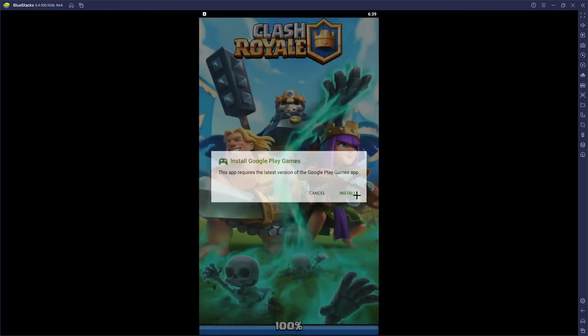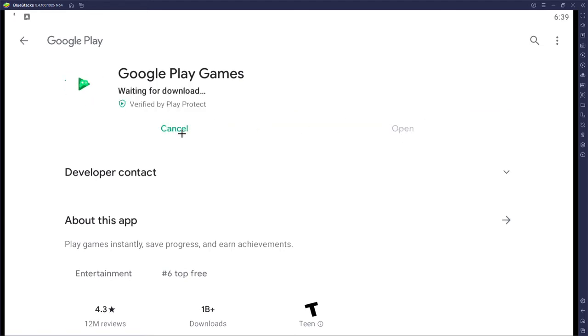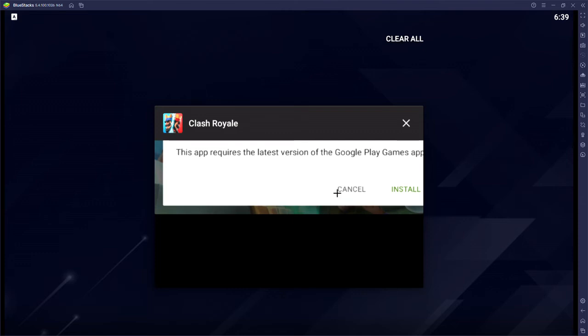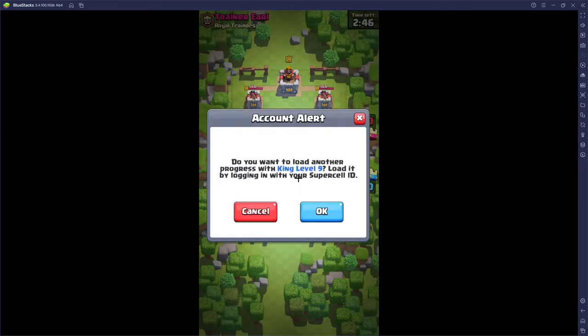Once you press open, a prompt will pop up saying this app requires the latest Play Games app. Press install, it'll bring you to the update page — press update, do not press open, press update. Once it installs, press the back button, close out of that screen, and go back. Now you're in Clash Royale.